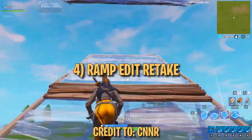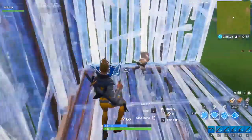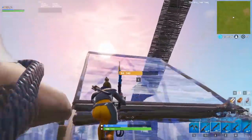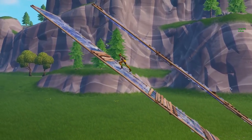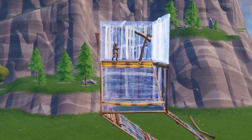This last trick is a simple but flashy way to retake height. It allows you to smoothly transition from double ramping out into 90s, and can sometimes even catch an opponent off guard by editing out the ramp from underneath them. When you're double ramping out to retake height, place an extra ramp above you, edit the ramp to face the side you prefer, confirm the edit, and 90 up.